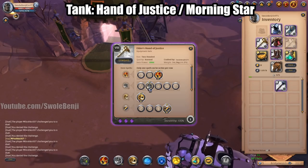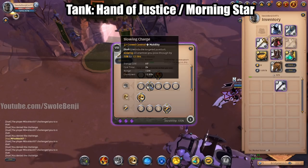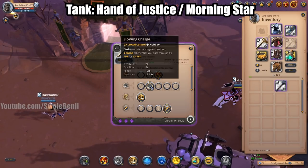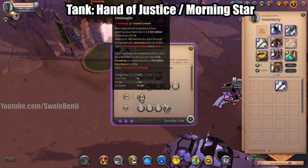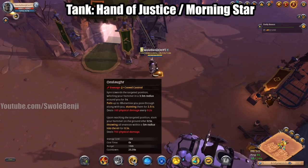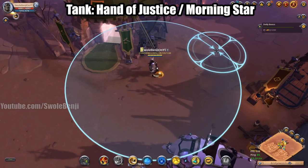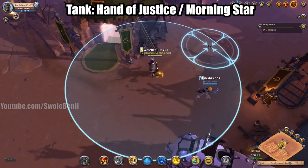For the Hand of Justice you're going to be using the third Q. You can use Inertial Ring in this build, but for better positioning you're most likely going to be using Slowing Charge — that way you can hit everyone, they're slowed, and they're all lined up nice and juicy for your E spell: Onslaught. What this does is you spin in a direction, grab everyone along the way, and bunch them up at the end of your position.